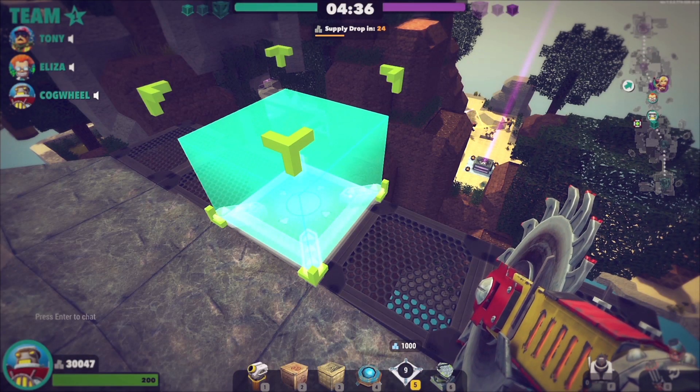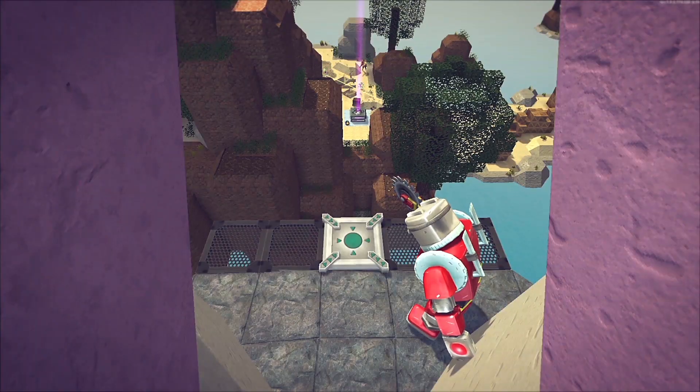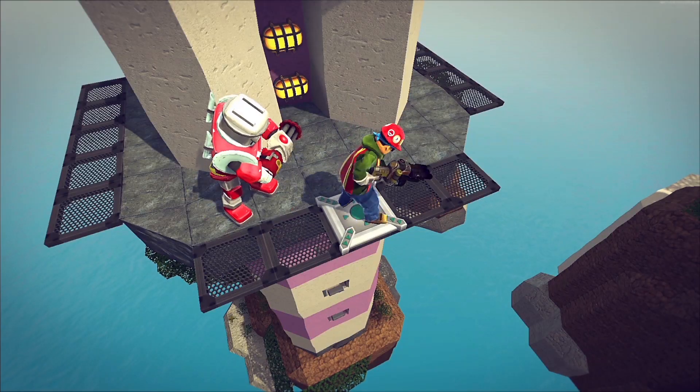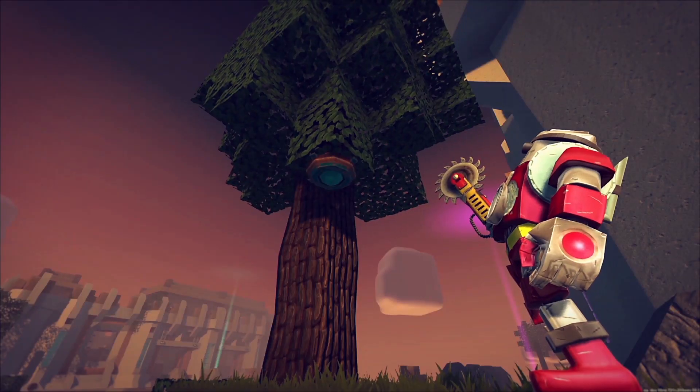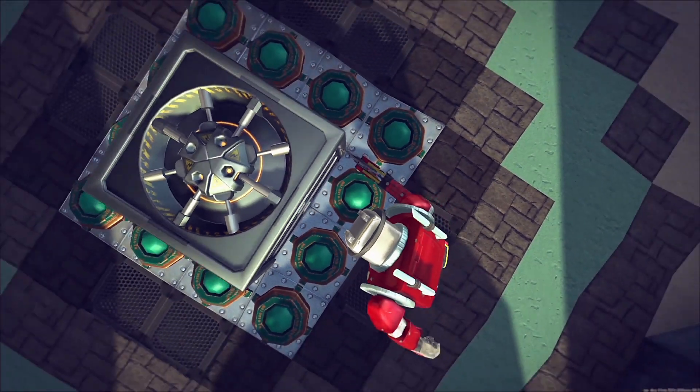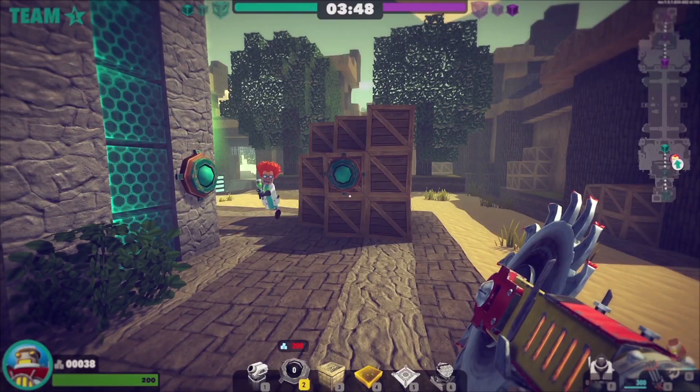Respawn pads give your team the ability to respawn where the block is placed. Build them in both defensive and offensive positions across the arena. Landmines are cheap and stick to any surface. Use them to protect your objectives or cover yourself while you're attacking.